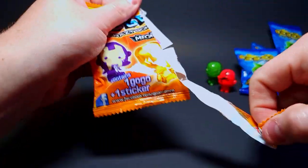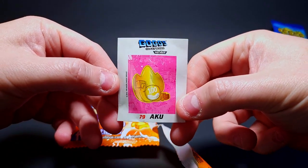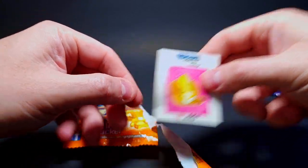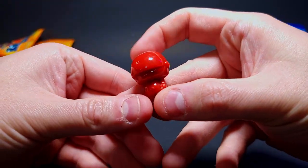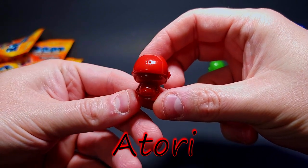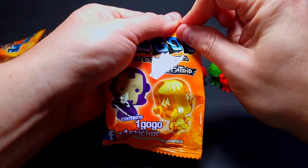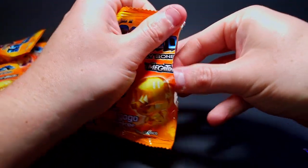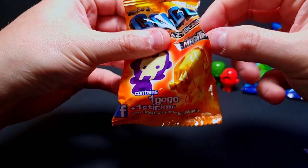Oh there we go — we've got an Aku Aku sticker, a nice little kind of gold version of Aku, that's pretty sweet. What do we got? We've got another unpainted. This guy's hilarious, I love this guy — he's so cool looking, honestly just a neat looking figure, but an unpainted. Another one — bada bing bada boom. Let's see — give me the IU. We've got Flinny as the sticker.